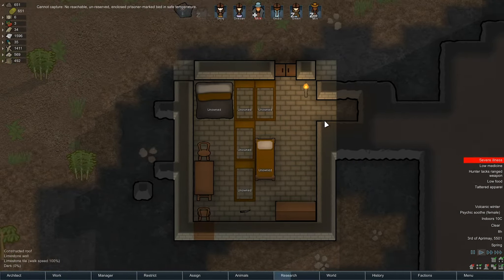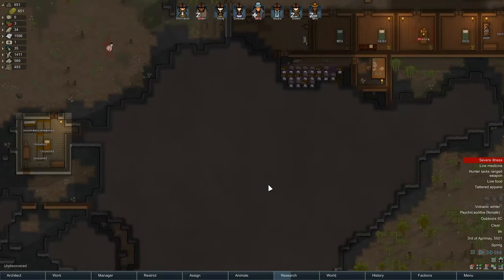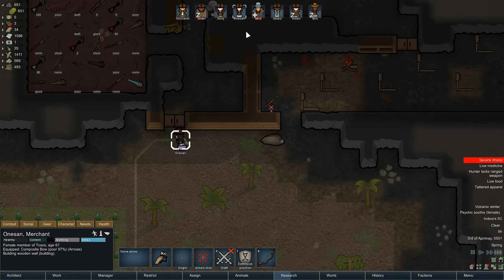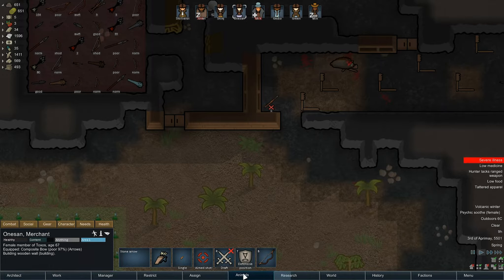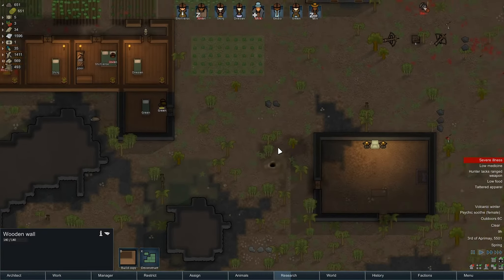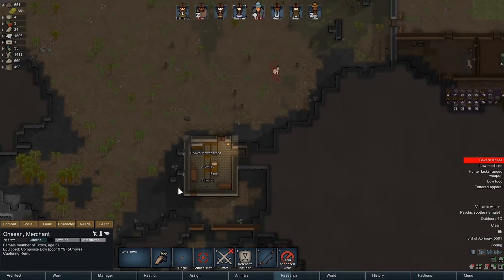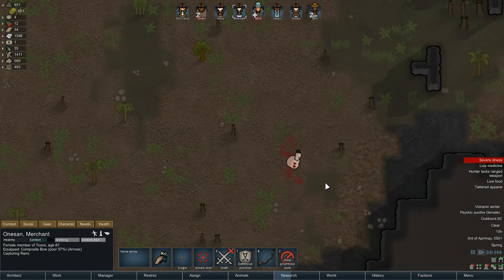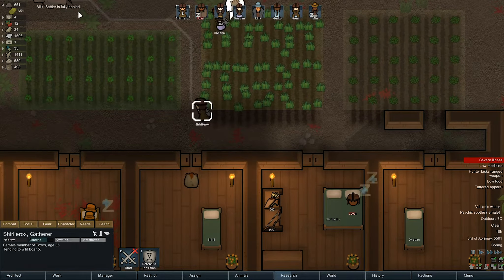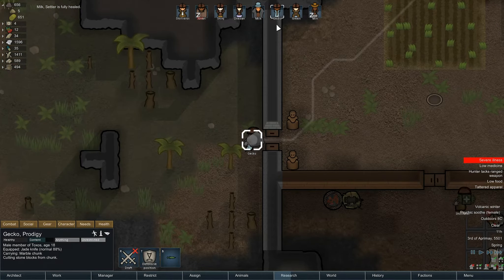What is wrong with the temperature in this prison room? It has got a roof — why is no one using that room anymore? Oh, I know what it is: if I put this on unrestricted and then say to someone 'capture' — yeah, it's because the prisoner is outside the area I'm allowed. I forgot I left some people outside! Milk is healed up — good. All mine are getting healed up anyway, which is at least a good thing.